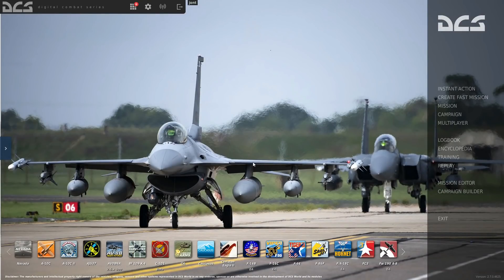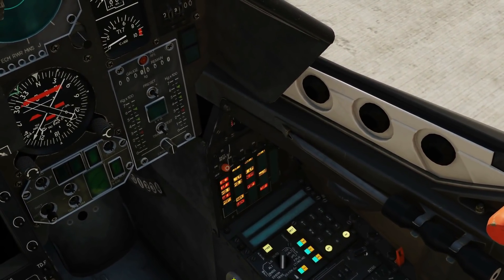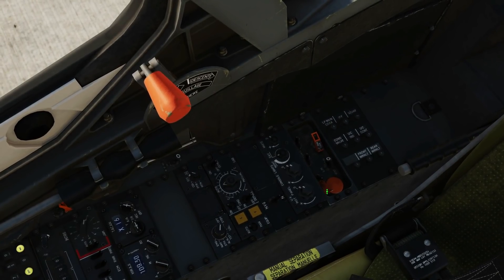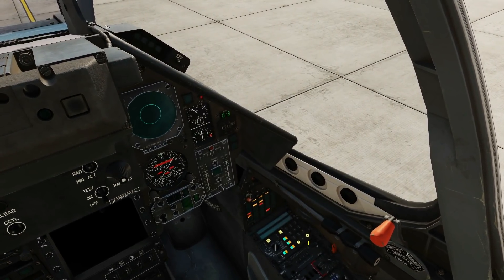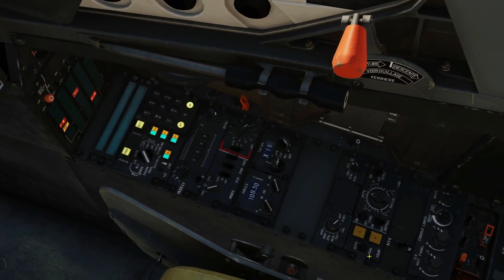We're going to do the default mode with this off and do the full eight minute or seven and a half minute alignment. Let's go and get in a cold started Mirage — we're not going to do a proper startup, I just want to get the plane as quickly as I can to the point where I can do a full alignment. Generator on. Okay we are now ready for our alignment.